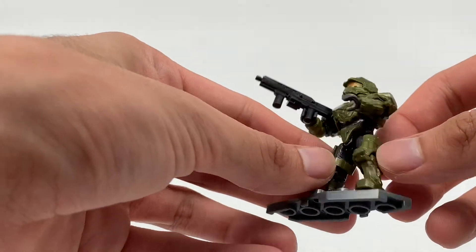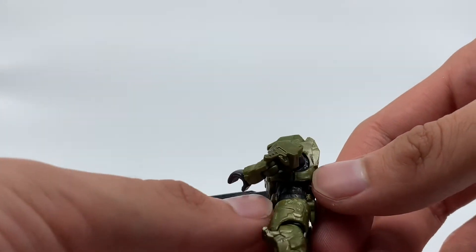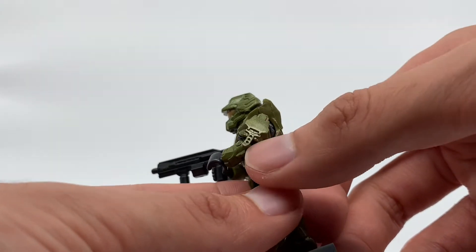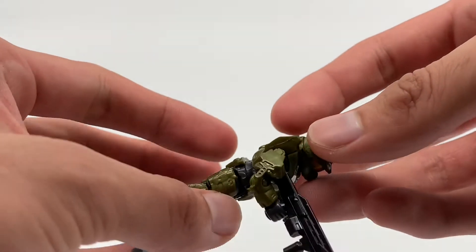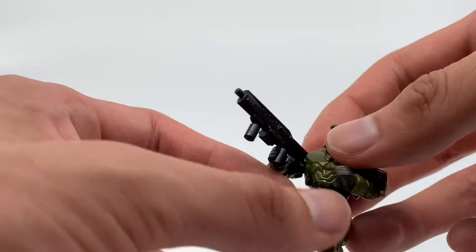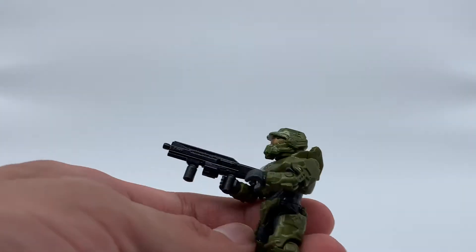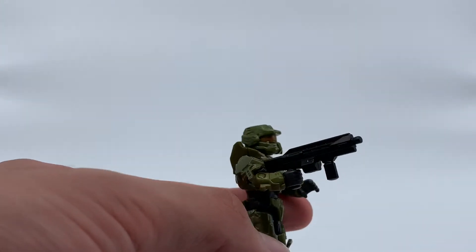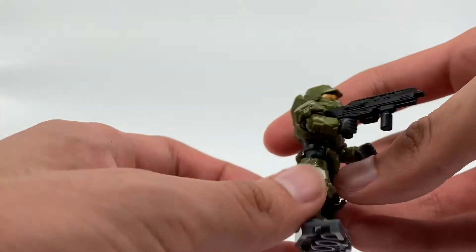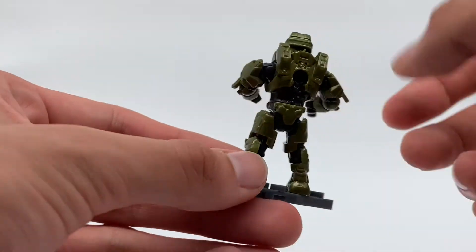Here we have the green Spartan Centurion. The only real printing on it is the visor. I wish they would put silver printing on the shoulders for the knives, because it's pretty important to set them apart. He has a black Bulldog shotgun — a new Halo Infinite weapon. This mold has been around for a while.